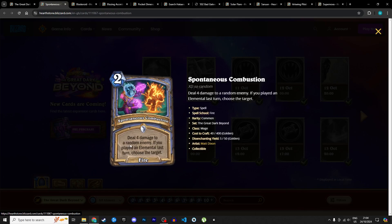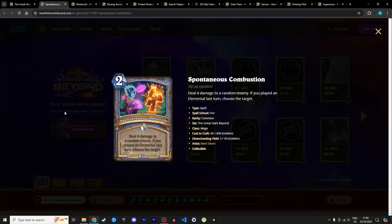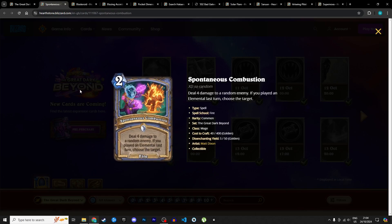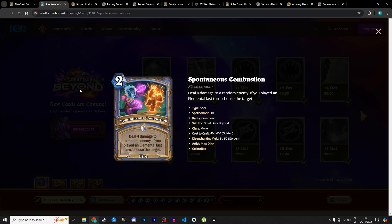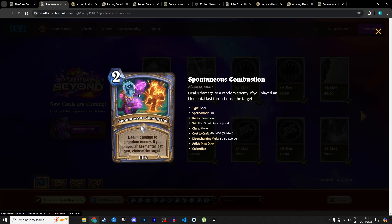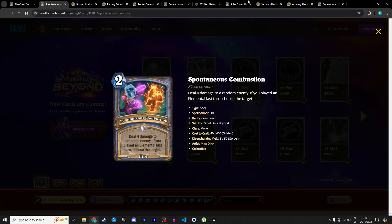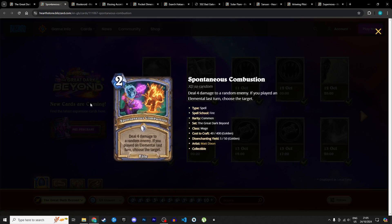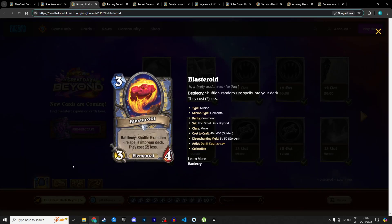Moving on to Mage. Starting with Spontaneous Combustion, a 2 mana fire spell: deal 4 damage to a random enemy, and if you played an elemental last turn, choose the target. Potentially 2 mana deal 4 to a target of your choosing is really nice, and it's also a fire spell. They're trying to push two things for Mage: elementals and fire spells, and this works with both. I think this card will be good because I believe the archetype will be competitive. I'm giving it 4 stars in Standard and 3 in Wild.